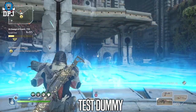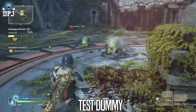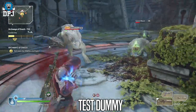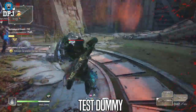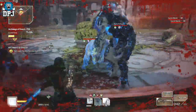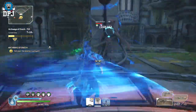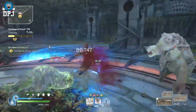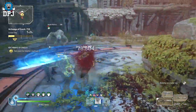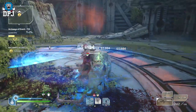Next up, number 2 — a test dummy, or even dummies. Something which allows us to test our builds without loading in and out of expeditions or certain boss areas. Something we can test our builds against on the fly, making the right changes there and then. I feel this would be something amazing for this type of game, given the amount of builds possible. Maybe a test dummy arena where we can test every aspect of our build — that would be absolutely great.